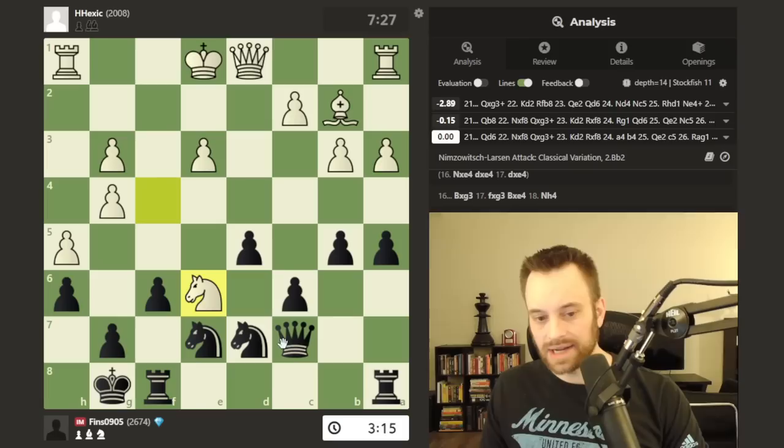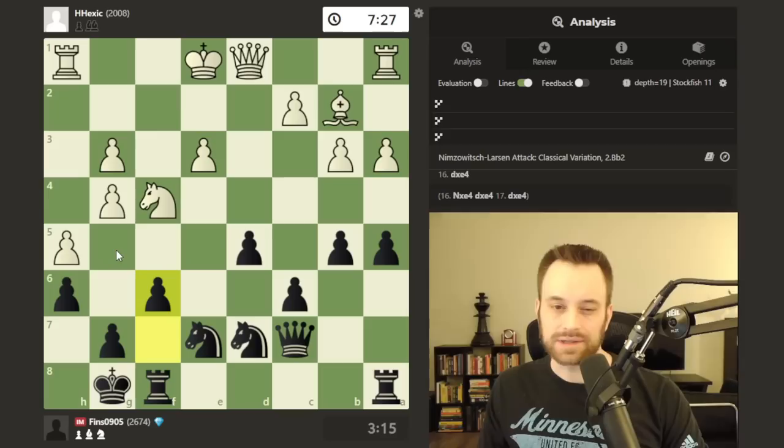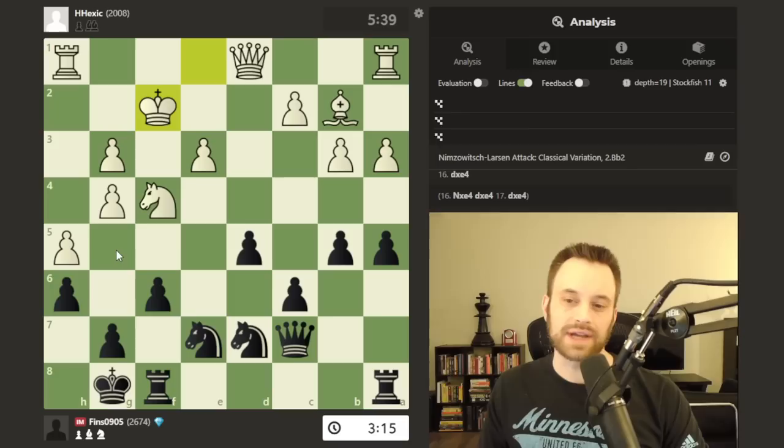That really set me up well and also hindered the g5 move. Now it's critical — king f2 afterwards. The position doesn't look great for white still — suggesting castles or maybe queen d4. With queen d4 I was thinking about moves like knight e5, threatening here and there, still watching knight e6. I like what I'm working with.